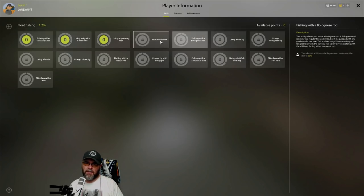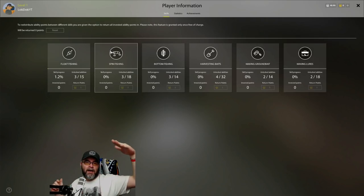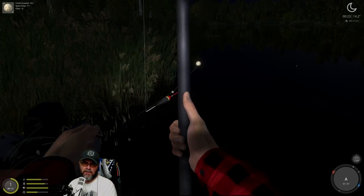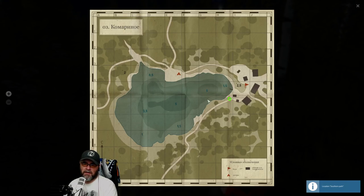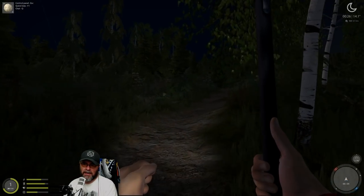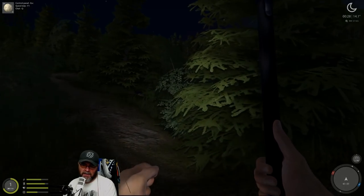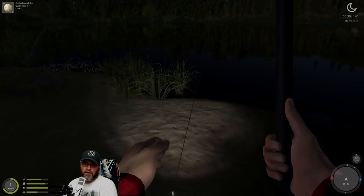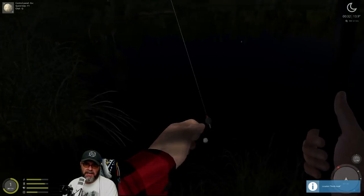You get a luminous float at 25 and 30 skill, and like most games, leveling up is slower the higher you get. Not getting any bites here - let's head off around to a different spot. On the map around here there's a nice little spot called Perch Creek and there's a spot just here I like.